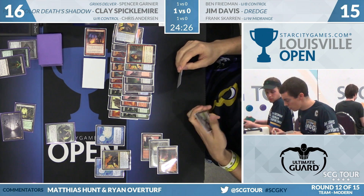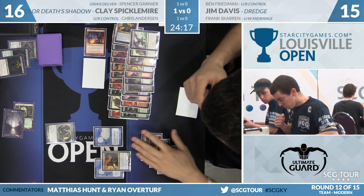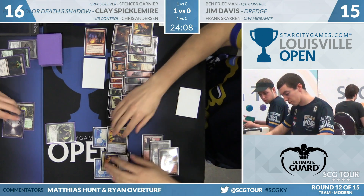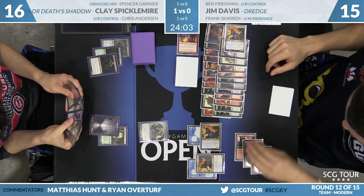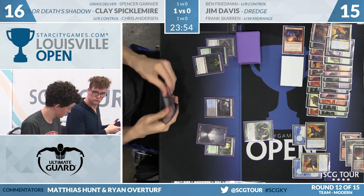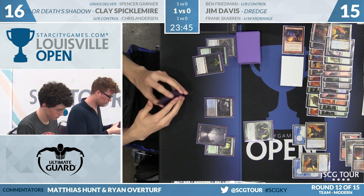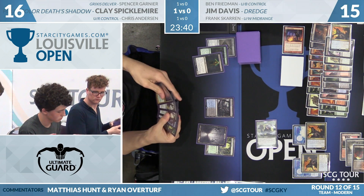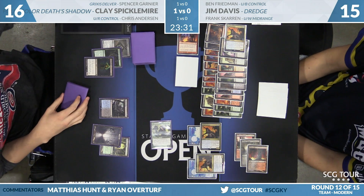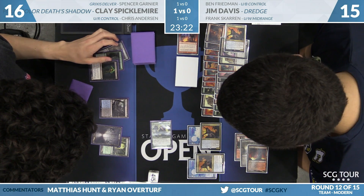Jim flashes back Faithless Looting after his third land drop, continues to Dredge first with Stinkweed Imp — puts a Loam and four lands into the yard — then Golgari Thug, which puts a Bloodghast and another Prized Amalgam into the yard. The second Prized Amalgam won't enter the battlefield yet since it didn't see the first Narcomoeba enter play; it'll show up on Clay's end step instead. Jim discards two, putting some Dredgers back in the graveyard. He passes the turn, bringing back Amalgam. He had the option to hit with a Narcomoeba but chose against it — if Clay has a fetch and shocks down to 13 plus Jim deals two, that makes Death's Shadow a play this turn.